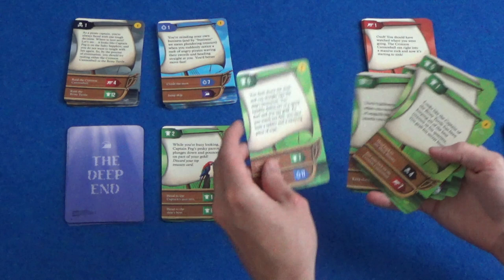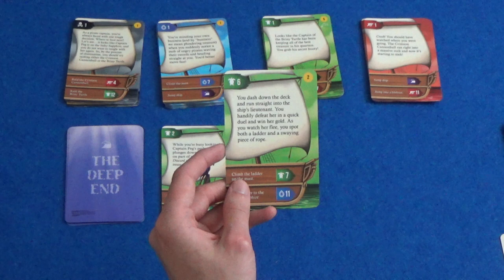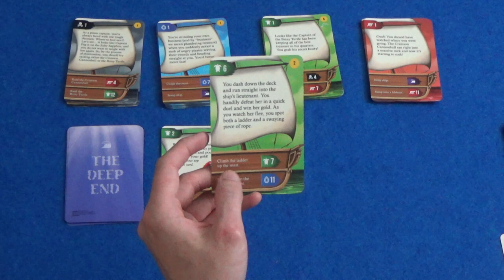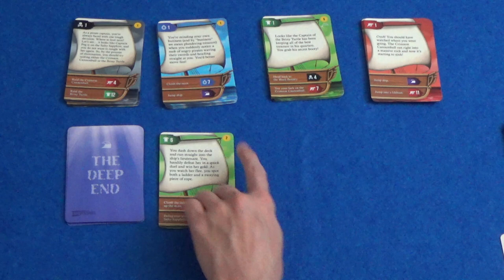So you dash down the deck and run straight into the ship's lieutenant. You handily defeat her in a quick duel and win her gold. As you watch her flee you spot both a ladder and a swaying piece of rope. Let's climb the ladder up to the mast. We can keep this card in our treasure pile because we just won 2 gold in that duel. And let's go to green 7.